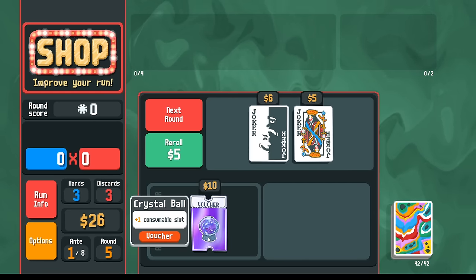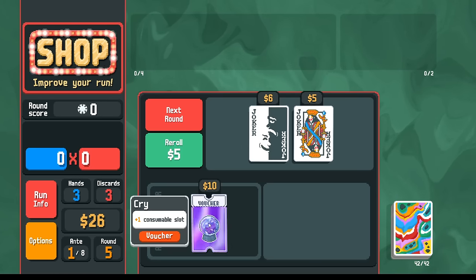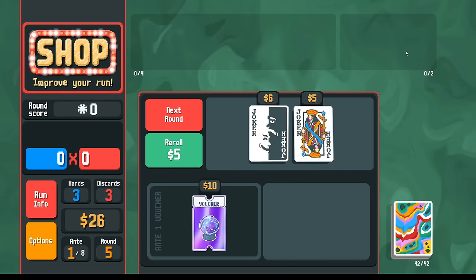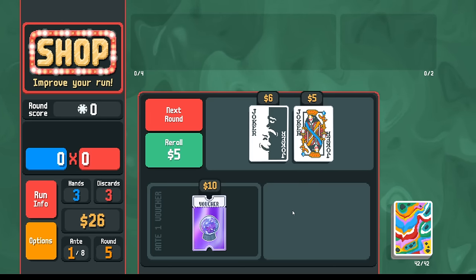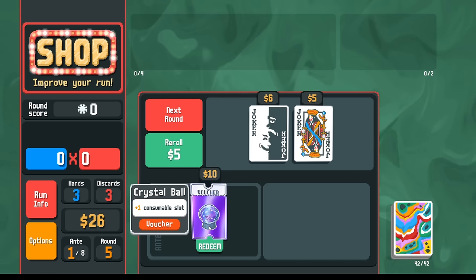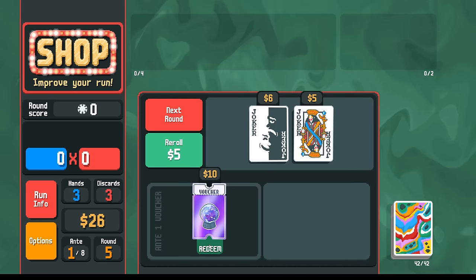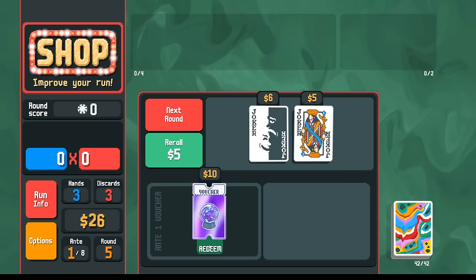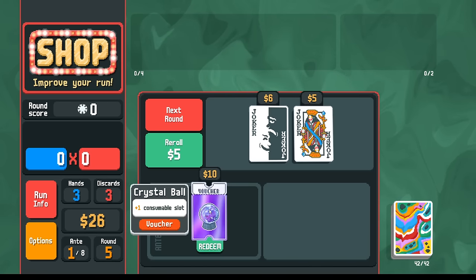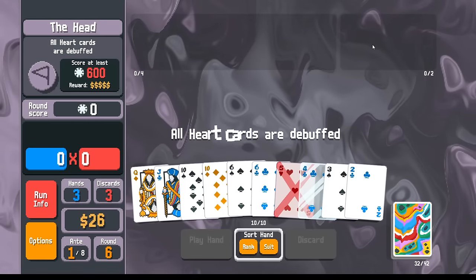How badly do I want this crystal ball? Generally speaking, the way that I use the crystal ball is I hold on to planets. That way, if there's no duplicate planets, your celestial packs have more value. If you remove the bad cards from the celestial packs, then each celestial pack is worth more money. If I buy this and go down to $16, is that going to be worth it? It's close. I'm not going to take it - I'm just going to save my money for interest. If it comes up again later in the run, I will take it.